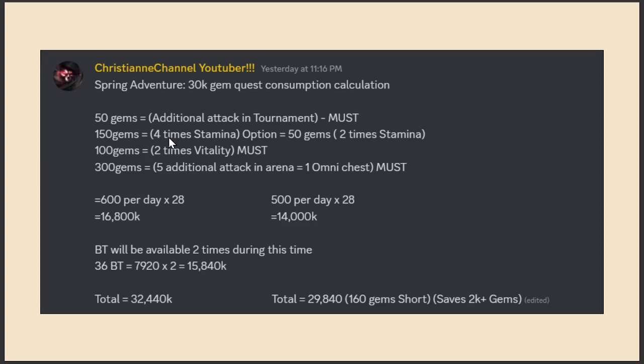You can use those 160 gems on stamina or other necessary things — do not spend on unnecessary items. This calculation saves you 2k-plus gems compared to the standard approach. Those 2k gems can give you 10 additional black tickets. For free-to-play players, this is the best way to finish the quest while conserving your resources.